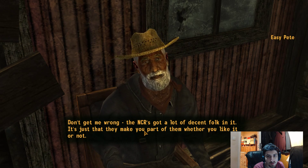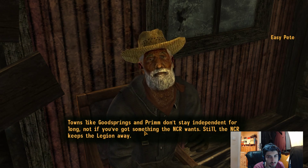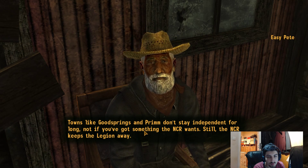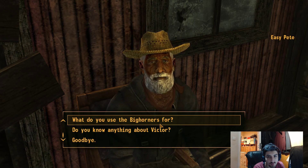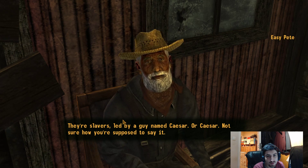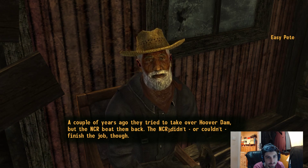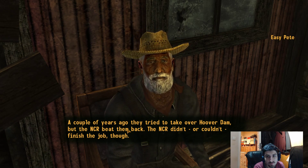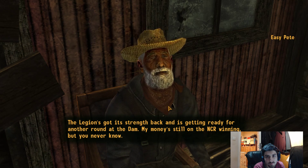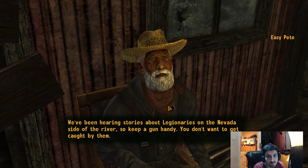Don't get me wrong - the NCR's got a lot of decent folk in it. It's just that they make you part of them whether you like it or not. Towns like Goodsprings and Prim don't stay independent for long, not if you've got something the NCR wants. Still, the NCR keeps the Legion away. I'm just going to pretend I know what the NCR is. But tell me about the Legion. They're slavers - oh, that's not nice. And a guy named Caesar - wow, not sure how you're supposed to say it. The NCR beat them back, but the Legion's got its strength back and is getting ready for another round at the dam.